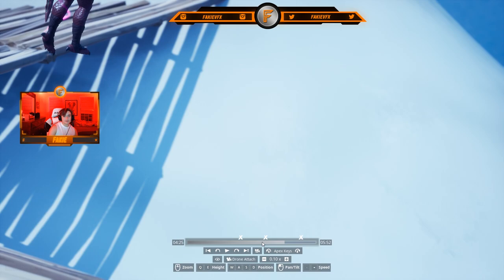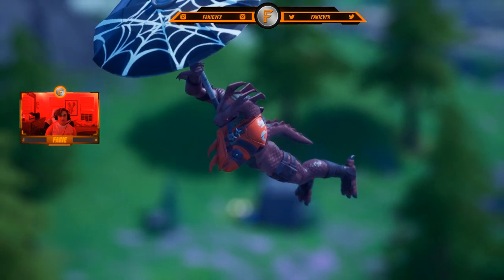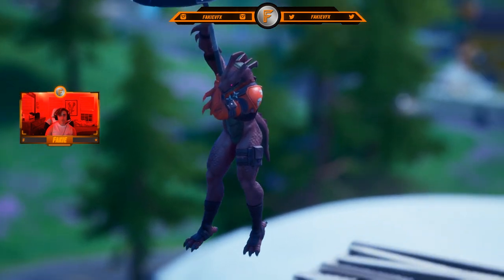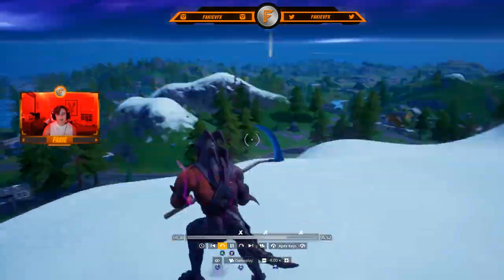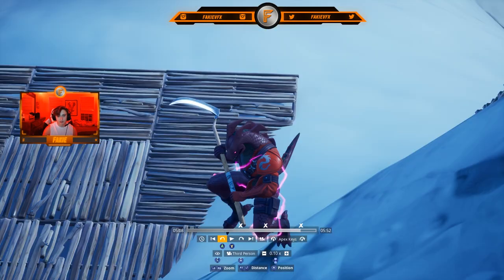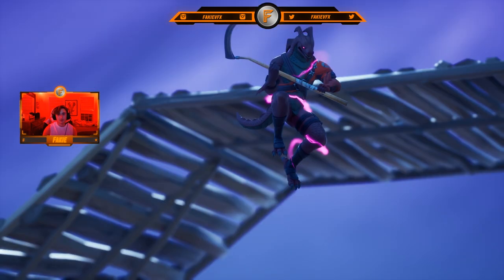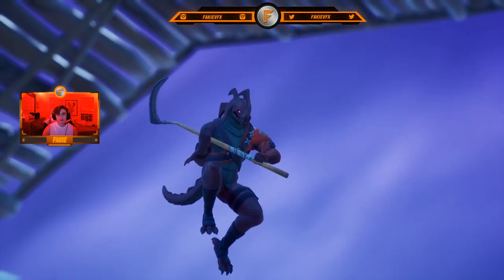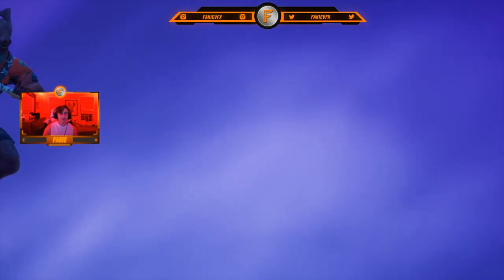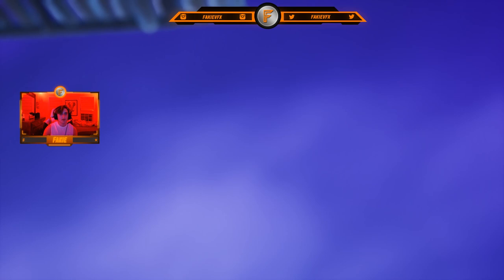I'm gonna record that with Alt+F10 using NVIDIA ShadowPlay, then get a different angle from over here. Now I'm going to get the ending cinematic — going back to gameplay to find the part where he falls off. I'm going to go to 0.1 speed again, go to Drone Attach, and simply get a cinematic of him falling down. I obviously don't want the wood platform in frame so I'm going to keep that out of frame. I'm going to move to the right, close to him, then to the left and kind of far away — rotating him into frame. I'll start with him out of frame and then rotate down.